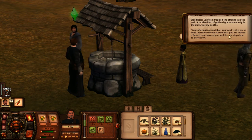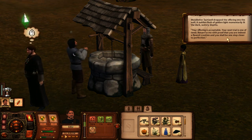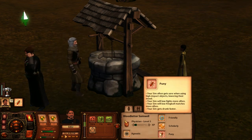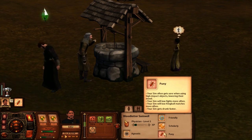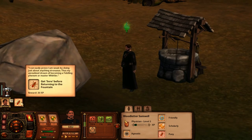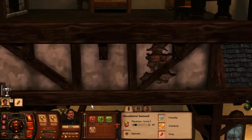Sam dropped the offering into the well. A sudden flash of golden light momentarily lit the dark, watery depths. 'Your offering is acceptable. Your next trial is one of need. Return to me with proof that you are indeed a flawed creation and you shall be one step closer to perfection.' So, flawed meaning his fatal flaw — he's puny. He's sore if he uses high-impact objects, which lowers his mood. Sam will lose fights more often, lose king ball matches more often, and gets drunk faster.